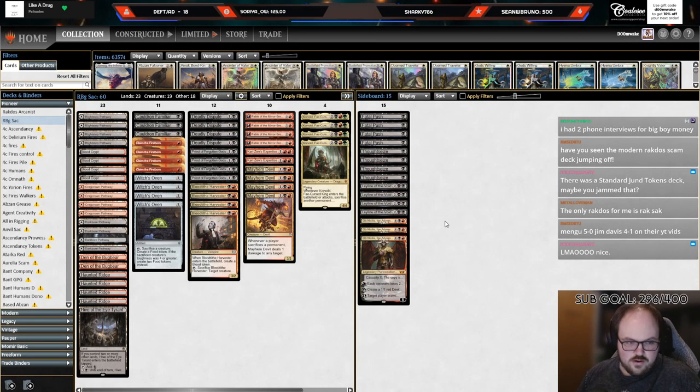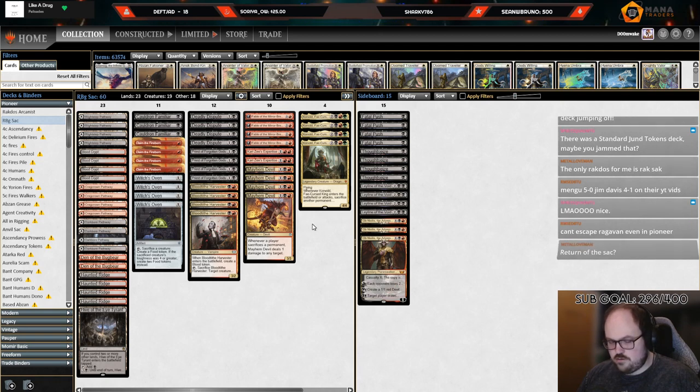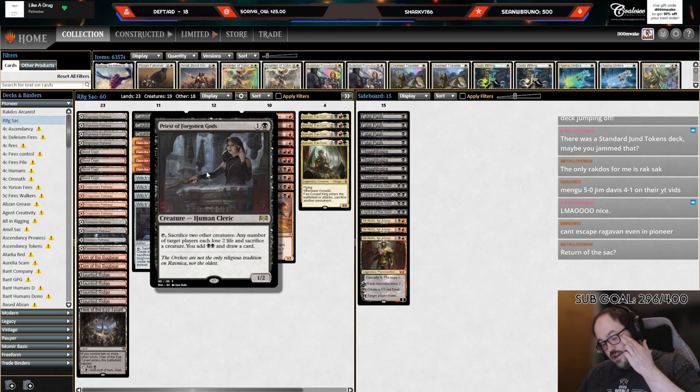Essentially what we're doing here is playing Rakdos Sacrifice — taking a lot of the good elements from that archetype. Cat, Oven, Claim, Dispute, Harvester, Mayhem Devil, Fable — those are the cards carrying over from previous Rakdos Sacrifice decklists. But we're also playing Priest of Forgotten Gods, so this deck is doing two things.